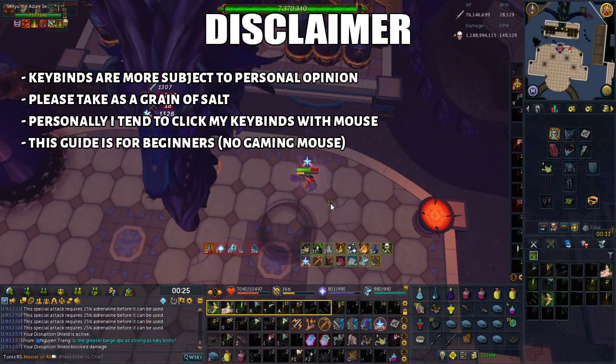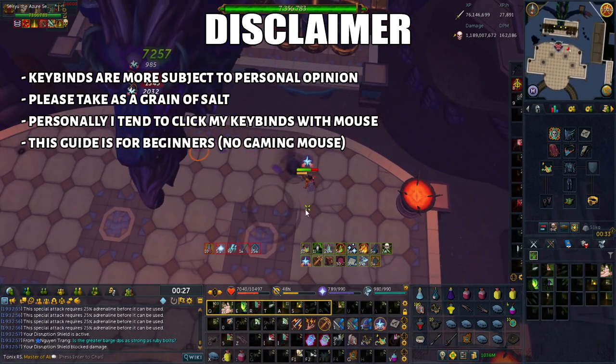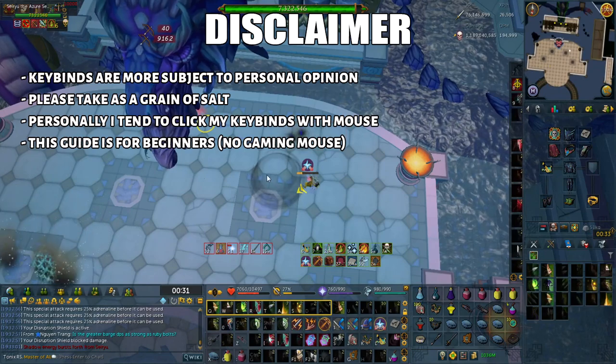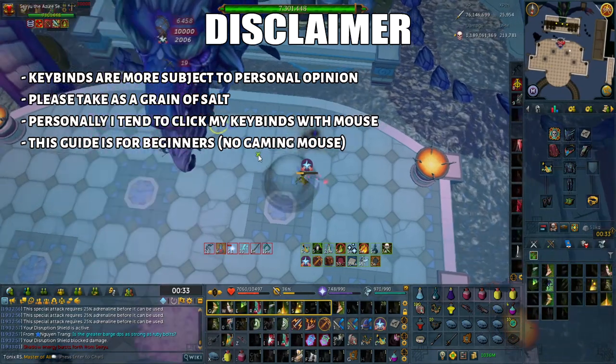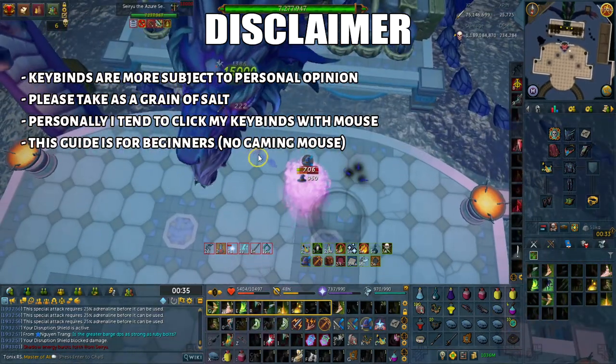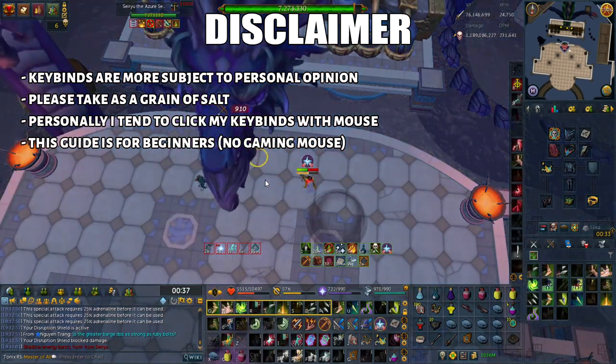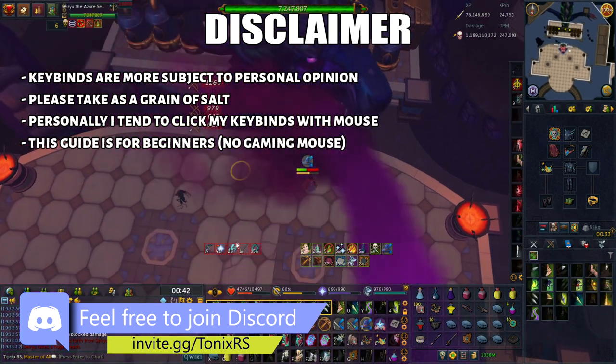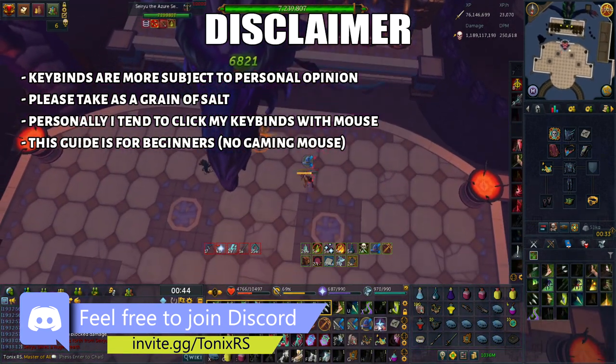Before I start I have a disclaimer. Keybinds are extremely subject to personal opinion rather than fact, so please take these choices with a grain of salt. Personally, I like to click my keybinds rather than press them as I don't use as many switches as other high level PVMers. This is a beginner's guide so it assumes that you do not use a gaming mouse.